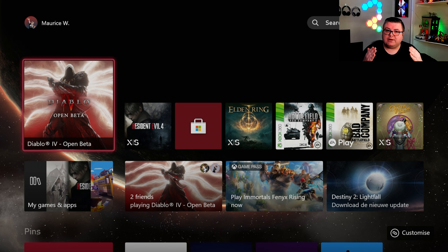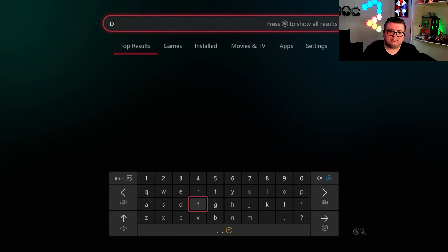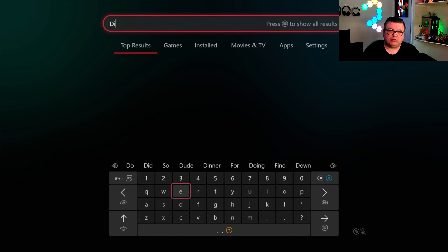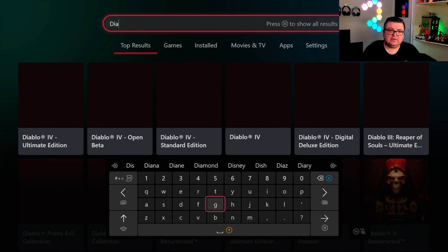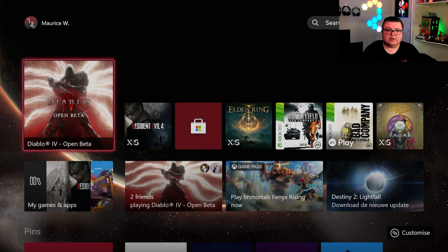You can play it right now. If you want to find it in the store, just go to search, search for Diablo, and you will probably get it as one of the first results. Here it is already — Diablo 4 Open Beta. That's the easiest way to find the beta.